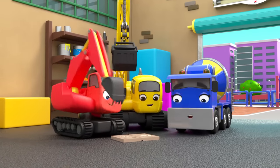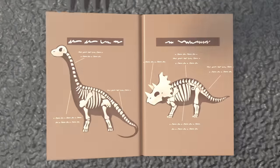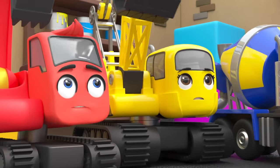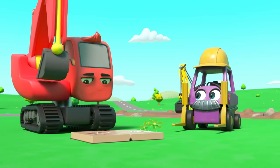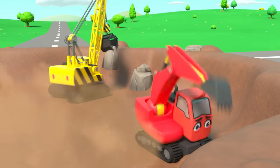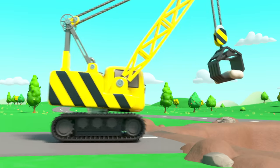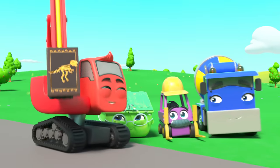Diggly has a new book about dinosaurs. Everyone wants to see. But Mr Rubble is waiting - it's time to start work. Today they're building a roundabout. Soon everyone is hard at work. Diggly just wants to read his book, but now isn't the time. Wait - what's Diggly found? It looks like some old bones. Daisy's collecting them up - there are so many. I think they're dinosaur bones!